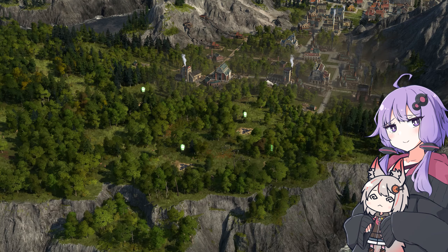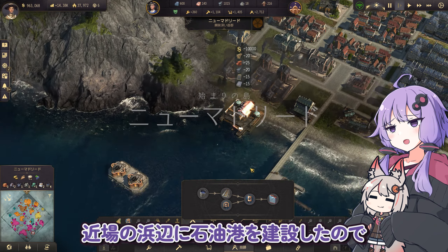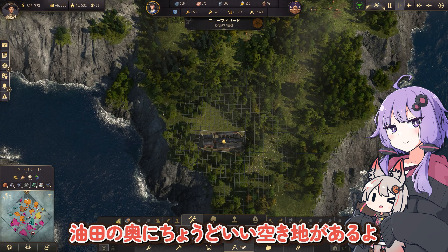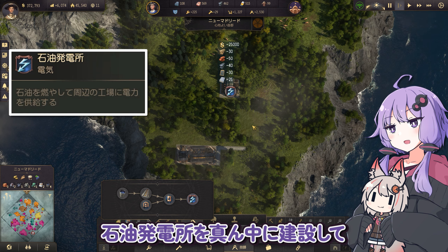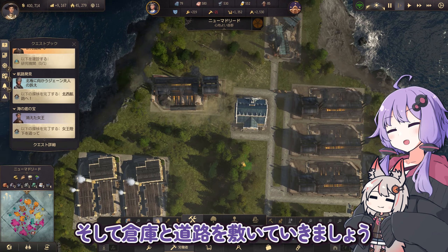でもそれじゃあ旧世界で電気が利用できないんじゃ。ニューマドリードに油田ありましたね。近場の浜辺に石油港を建設したので、同じように線路を敷いていきましょう。線路上の工業施設はお引っ越ししましょう。石油発電所を真ん中に建設して、線路で石油港と接続します。発電所の周辺に工場を設置して、倉庫と道路を敷いていきましょう。